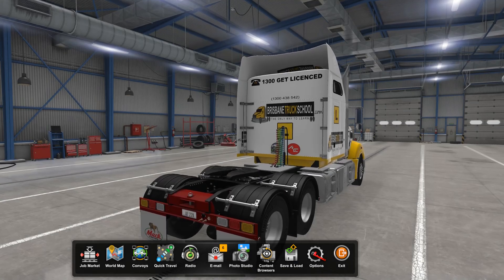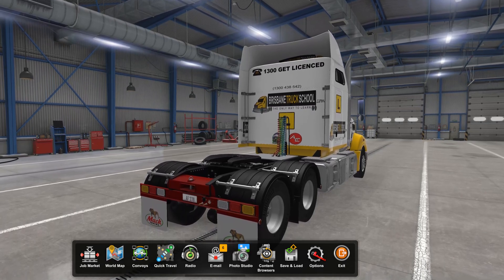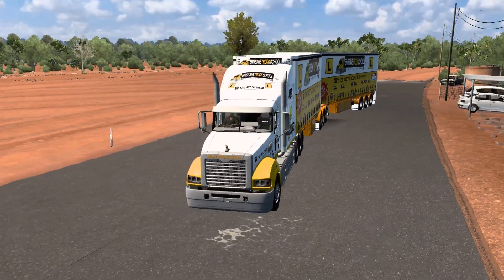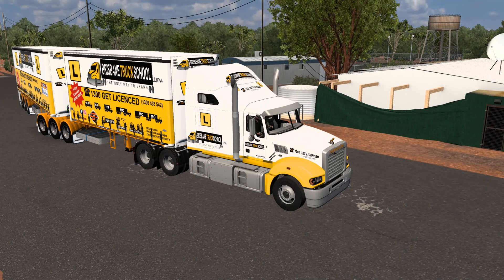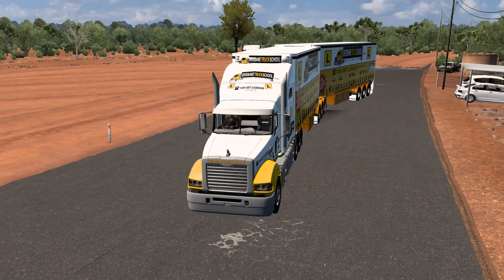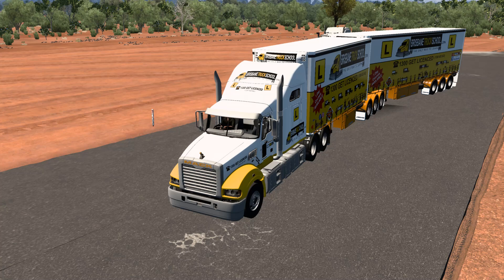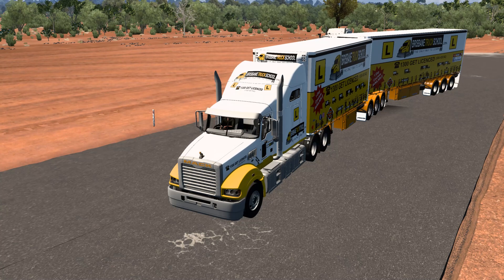So this is our right-hand drive 18-speed Road Ranger setup track on the Australian map that we can use for a variety of jobs. We can put all of your logos on the trucks and the trailers. The main one for this map is the A double and B double, but we can do anything up to quad trailers — a livestock trailer, for example. I've covered that in another video.